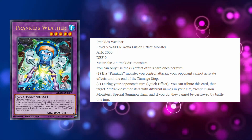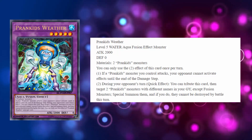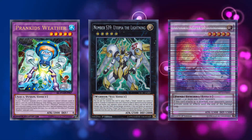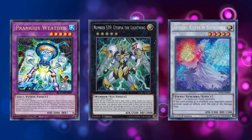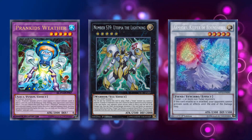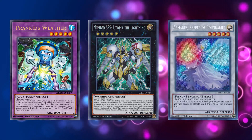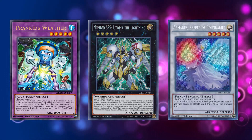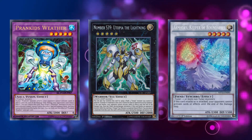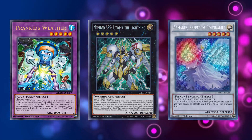Each effect is a hard once per turn. The first effect says: if a Prank Kids monster you control attacks, your opponent cannot activate effects until the end of the damage step. This is actually quite useful because it doesn't just include itself — it turns all your Prank Kids monsters into Armades or Utopia the Lightning. That could be really useful, not just for locking out stuff like Scapegoat, but if you attack over a Sky Striker monster it won't be able to activate its effect to summon Ray back from the graveyard.